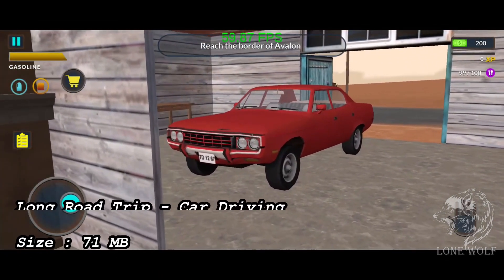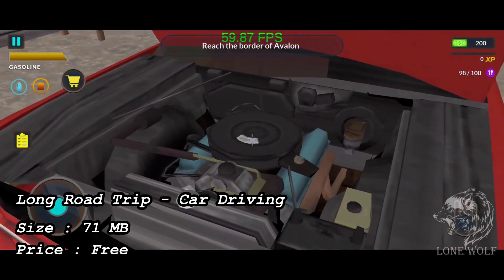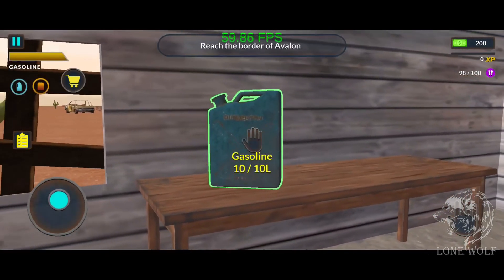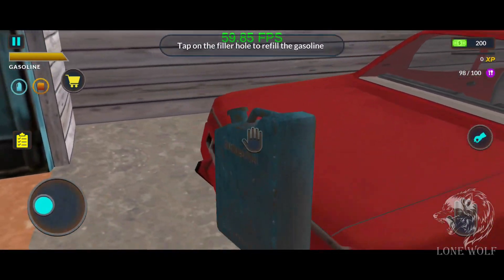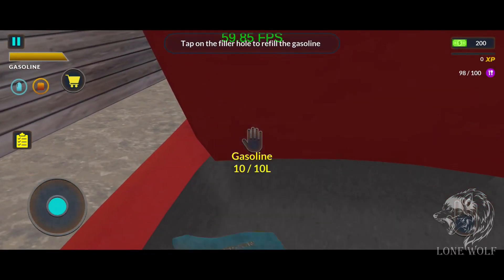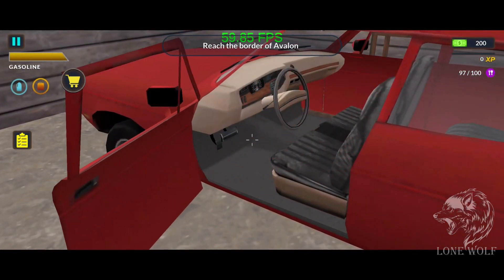At number 5 we have Long Road Trip Car Driving, with a size of 71 MB and 50K plus downloads. In this game, enjoy a journey full of adventure — a road trip in an open world, hunting animals and fighting outlaws. The journey starts from a junkyard as a car master repair, building a car in a restoration garage. Restore your American muscle car for desert driving, perform car tuning and paint it for cool looks.